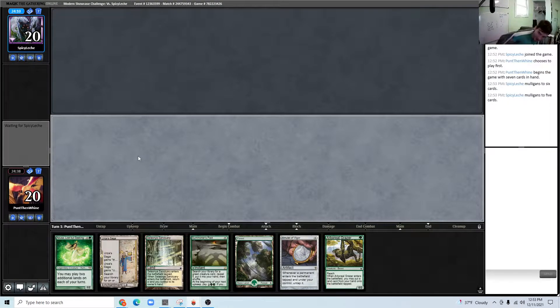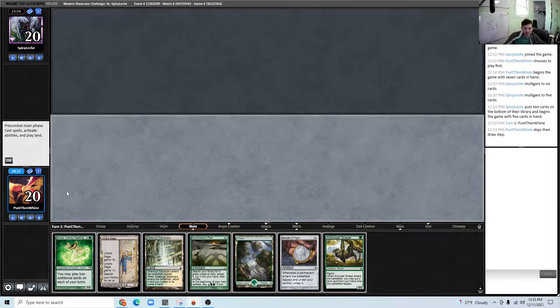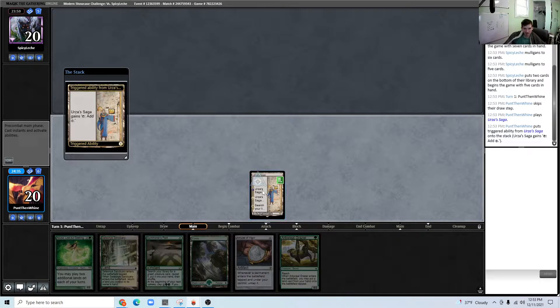Happy to see a mull to five. Could indicate something like Tron or Dredge — being on no companion and aggressively mulliganing. Would love to be playing against Dredge; that's a great matchup.